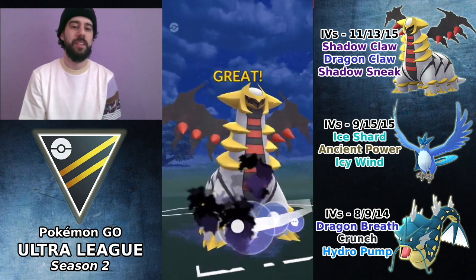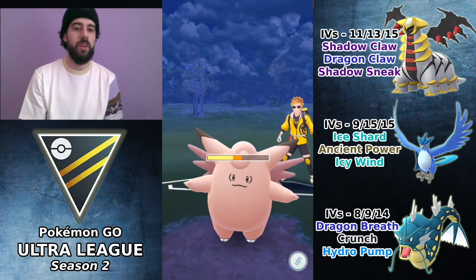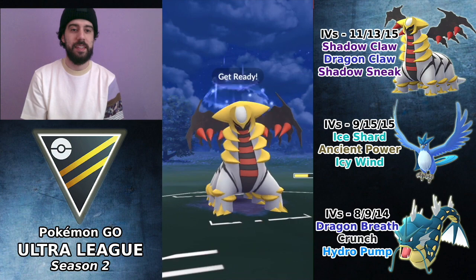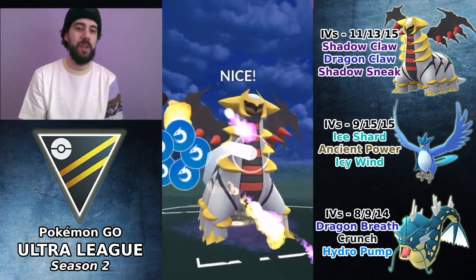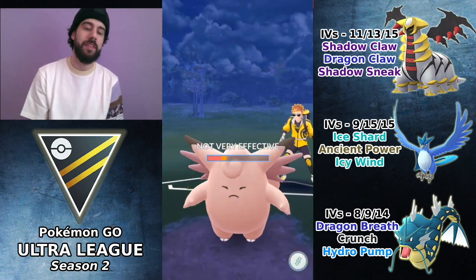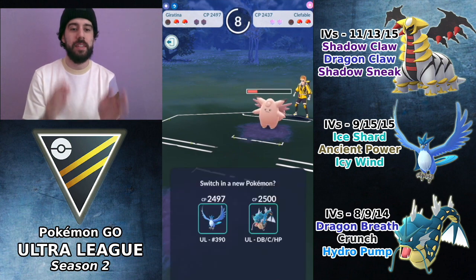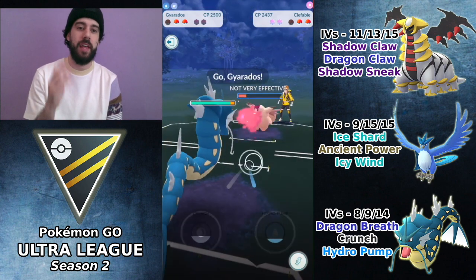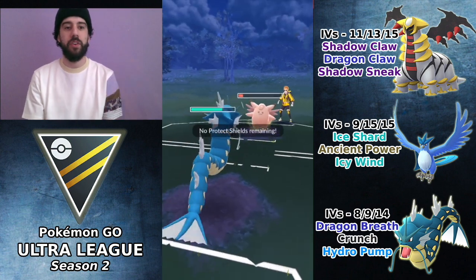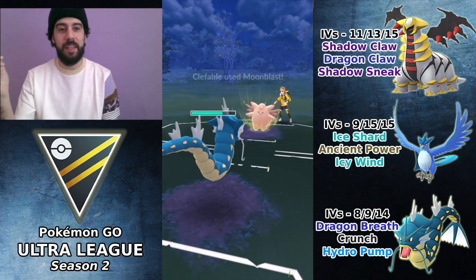We're in a pretty problematic situation. I'm thinking: do I bring in Articuno or Gyarados now? If I bring in Gyarados, Dragon Breath is going to be resisted by Clefable. Fortunately I did get to another charge move and brought it down very low. I can't bring Articuno here because Meteor Mash is going to hurt, so I have to gamble and go with Gyarados — even with Dragon Breath being resisted — because I need that health on Articuno.